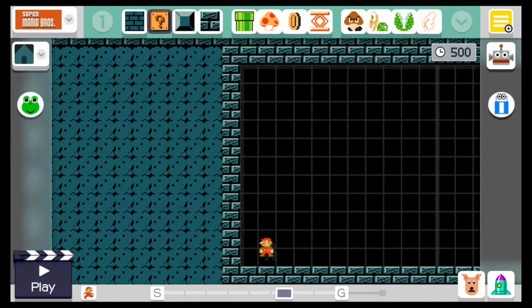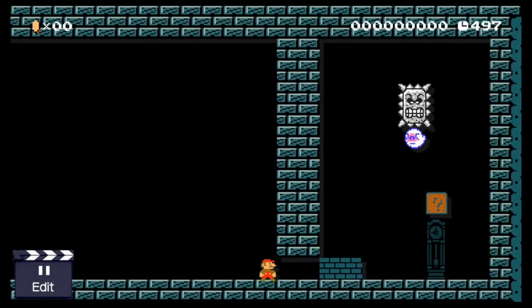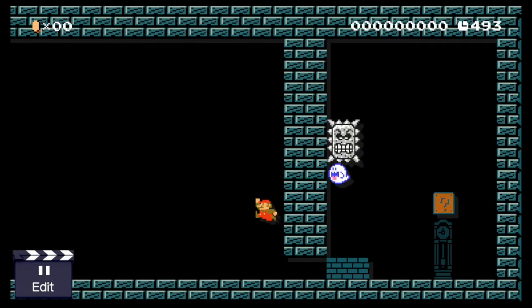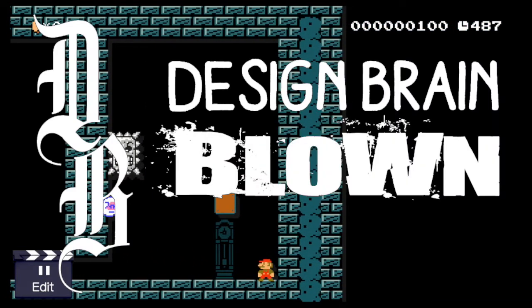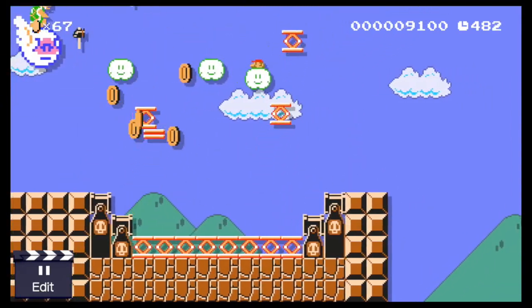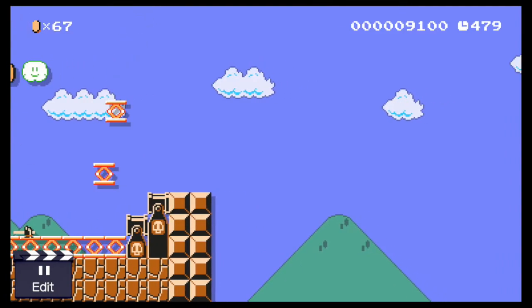I just want to run through one thing I saw recently that blew my mind. I was in a ghost house where I saw a Thwomp on top of a boo. Naturally, we're trained not to have boos come toward us, but here we see there are breakable bricks guarding our only way into the level — and you can see where this is going. A lot of us are just scratching the surface of what kind of things we can create. There's every chance this is a far more powerful tool than what we see on the surface right away.